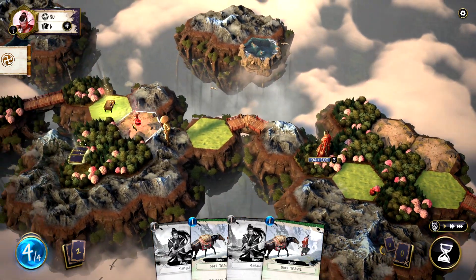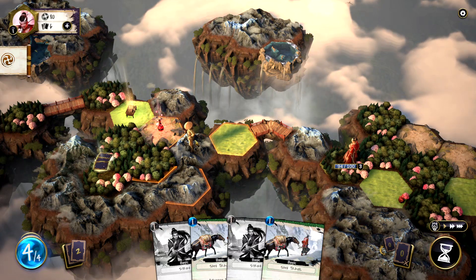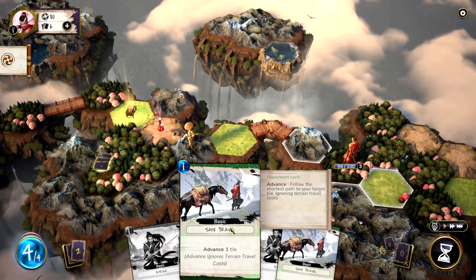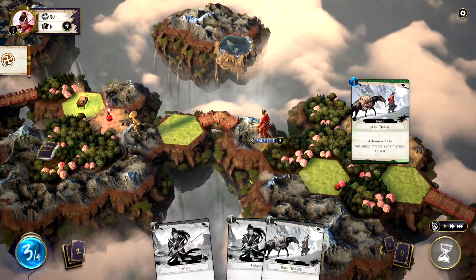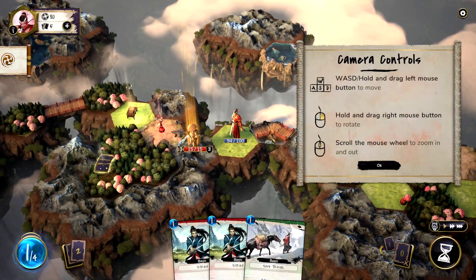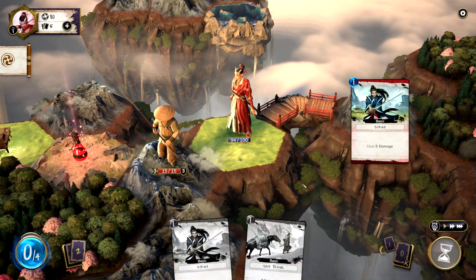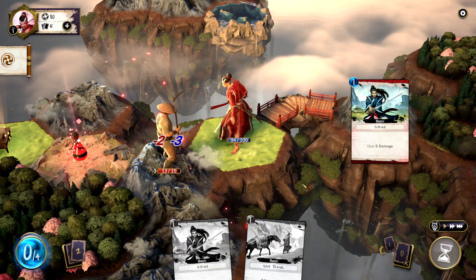There's a chest over there for some gold, a healing potion and a card reward. Also we have somebody over there — let's use the safe travel card, hop over, and approach this guy. He apparently wants to fight. He does not see me, maybe? We're going to get him in the back!